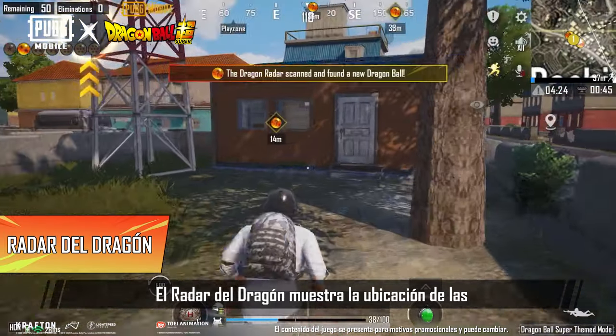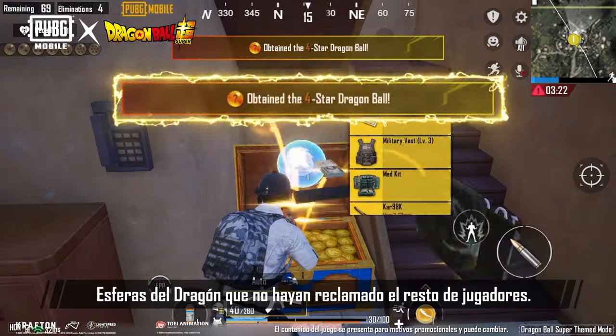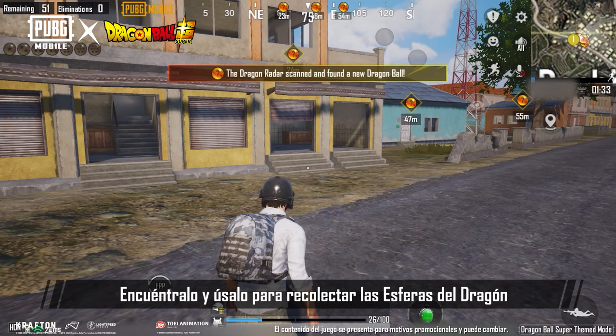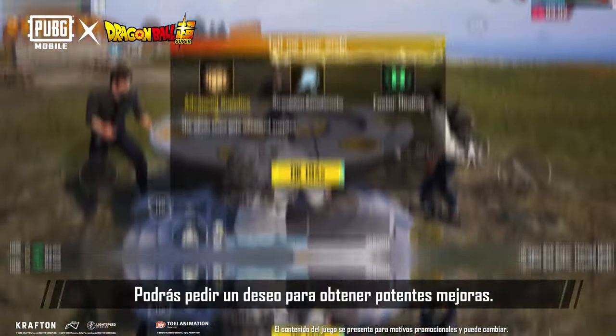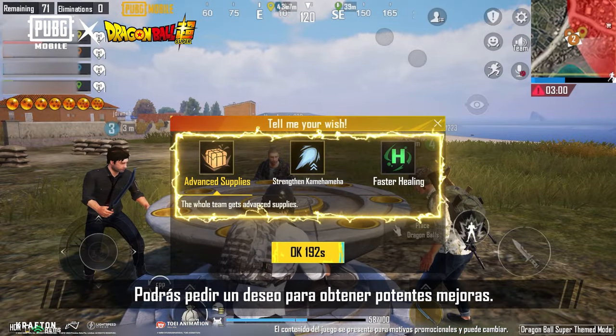The Dragon Radar can display the location of Dragon Balls that haven't already been claimed by other players. Find the Dragon Radar and use it to collect the Dragon Balls and summon Shenron. You'll be able to make a wish to obtain powerful buffs.